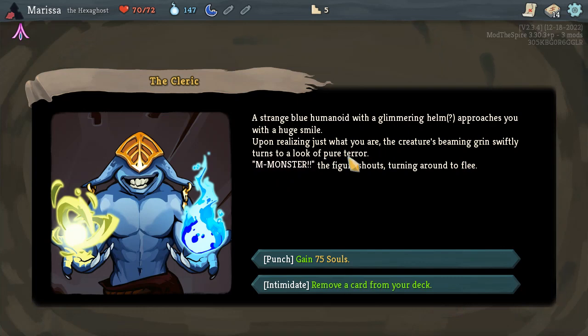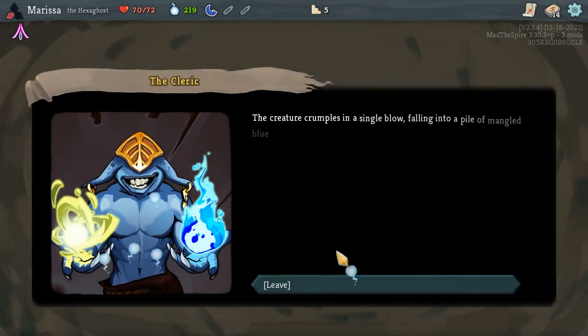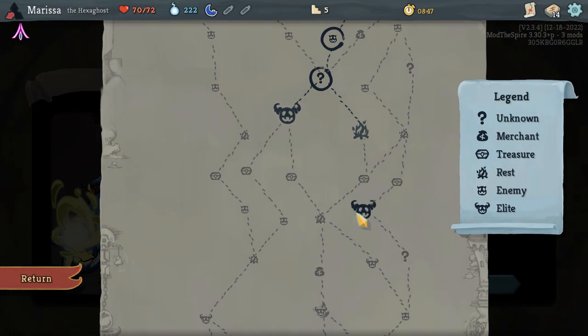The cleric is scared of me! Upon realizing what you are, the creature's beaming grin swiftly turns into a look of pure terror. Aww. Are there any cards I want to remove from my deck? I don't think so — I'm still figuring everything out. Aww, I killed the cleric. I feel awful.